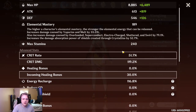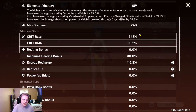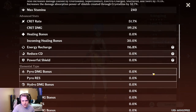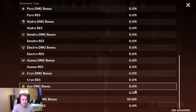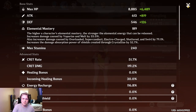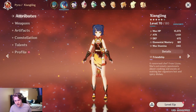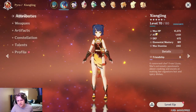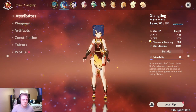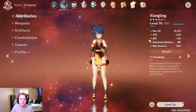For attributes: I've got a crit rate of 51% and crit damage of 119% — not too bad, though I'd definitely like to get both higher. My physical damage bonus is at 101.8%, which is actually huge, allowing me to deal that much more damage on normal attacks. I'd definitely like to get her attack up more, which will come from leveling up her weapon and her level rather than more attack percent substats, though more substats would certainly help.